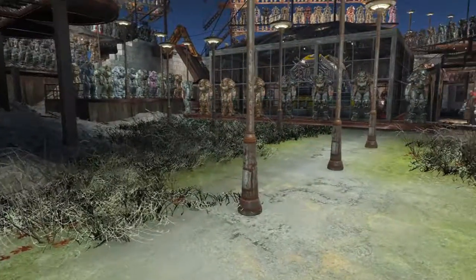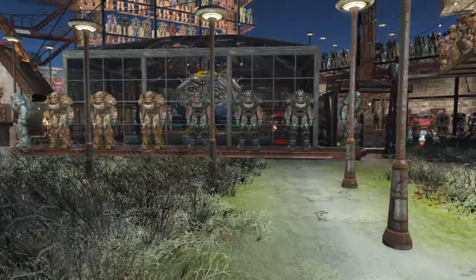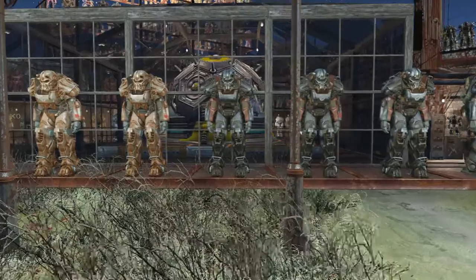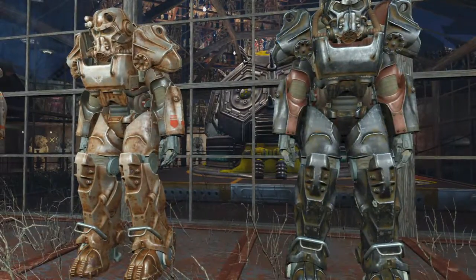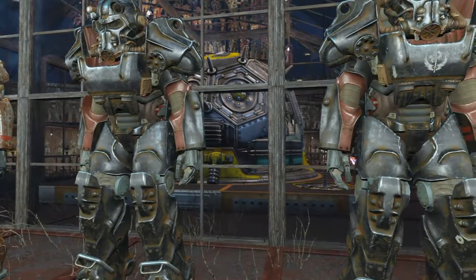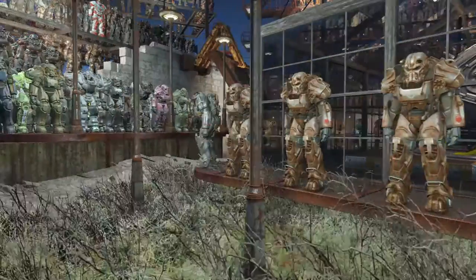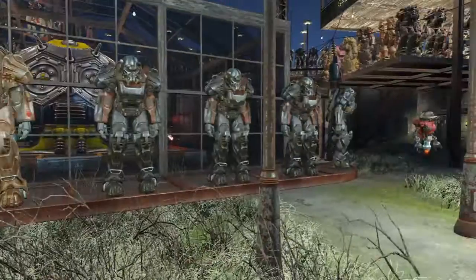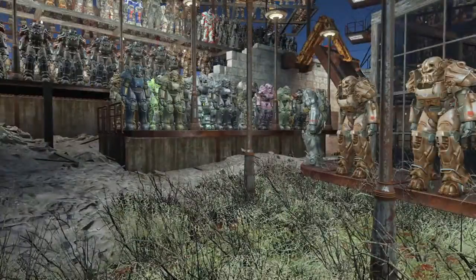We'll start here at the main entrance. Our power supply is in the background there in the glass room. In front here is a series of boss uniforms — Brotherhood of Steel — with the badging on the arms giving the rank for that particular suit of armor. There are eight different levels of BOS adornment.